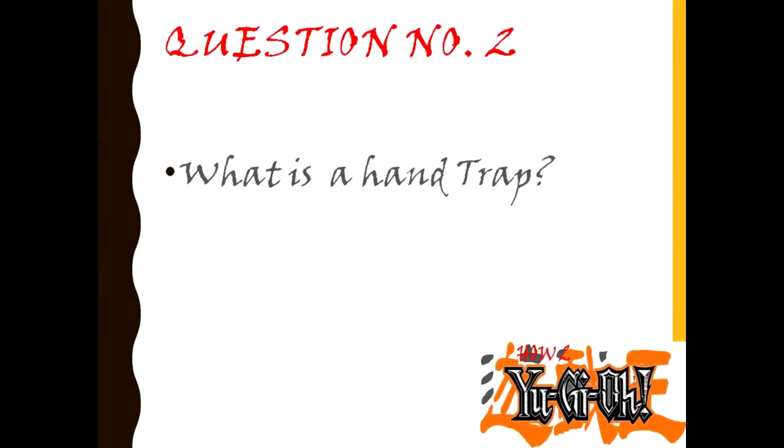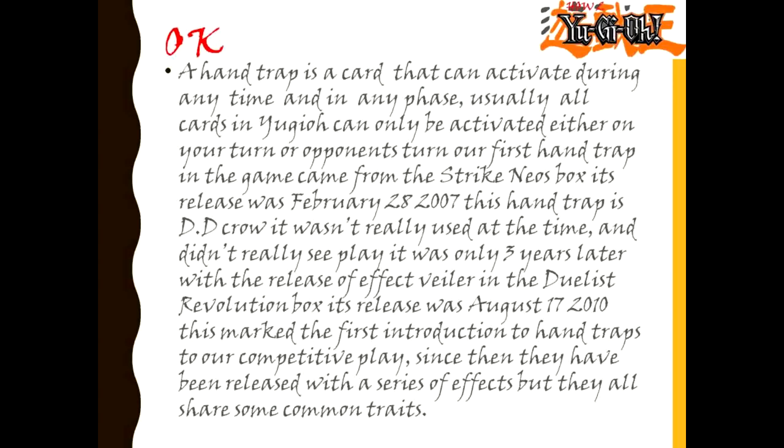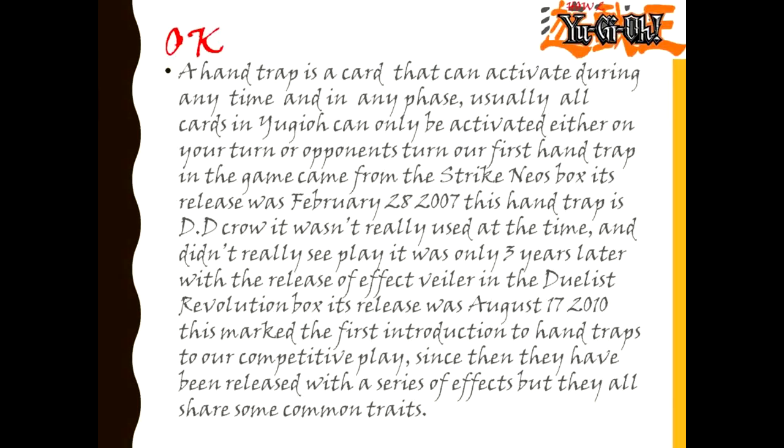Question number 2: What is a hand trap? A hand trap is a card that can activate during any time and in any phase. Usually all cards in Yu-Gi-Oh can only be activated either on your turn or your opponent's turn. Our first hand trap in the game came from the Strike Neos box, released February 28th, 2007. This hand trap is D.D. Crow. It wasn't really used at the time and didn't see any play. It was only three years later with the release of Effect Veiler in the Duelist Revolution box, released August 17th, 2010, that marked the first introduction of hand traps to competitive play.